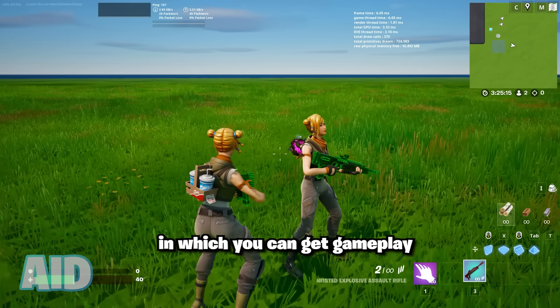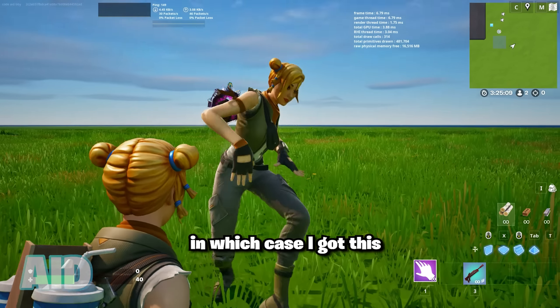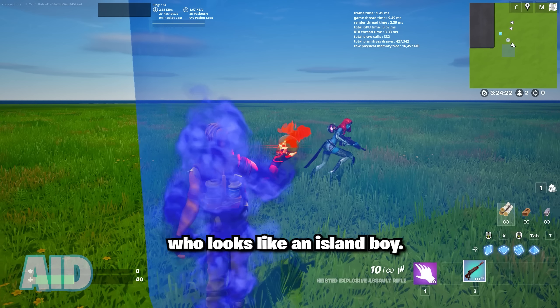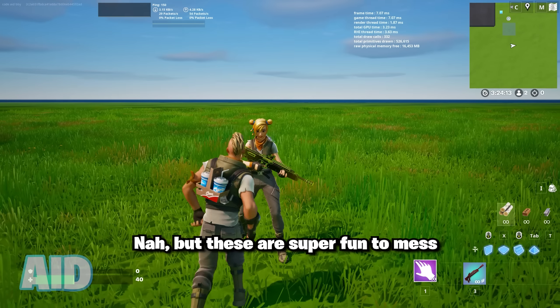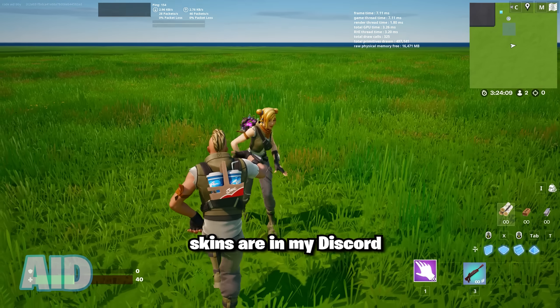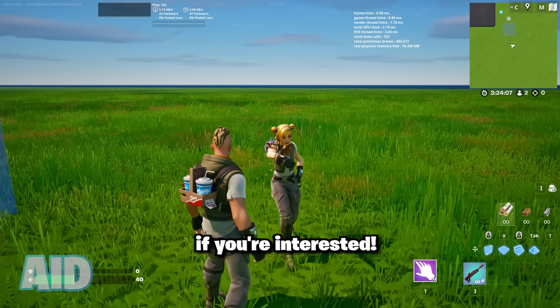This is the only scenario in which you can get gameplay of these unreleased defaults. I got this blonde one who has some cool braids in her hair, and then there's this other one who looks like an island boy. These are super fun to mess around with, of course only in UEFN, so the codes for these two skins are in my Discord in the pinned comment if you're interested.